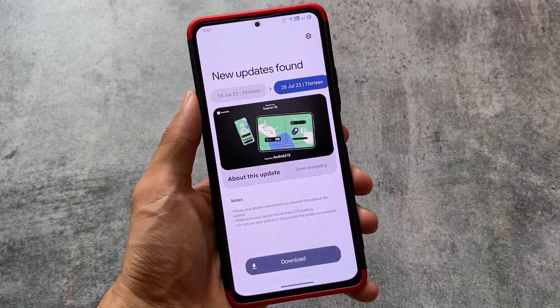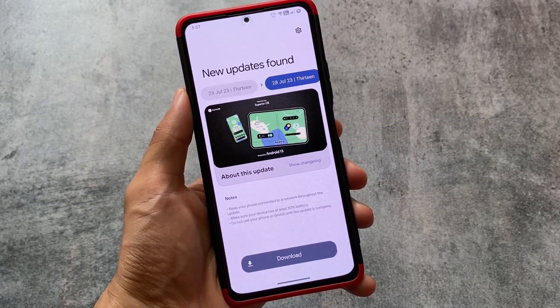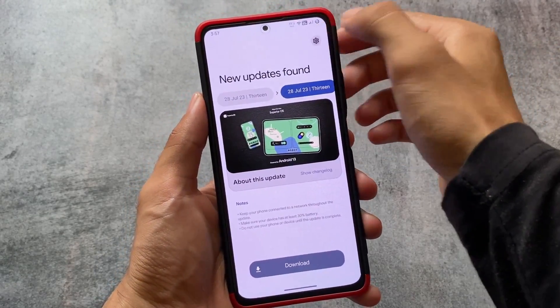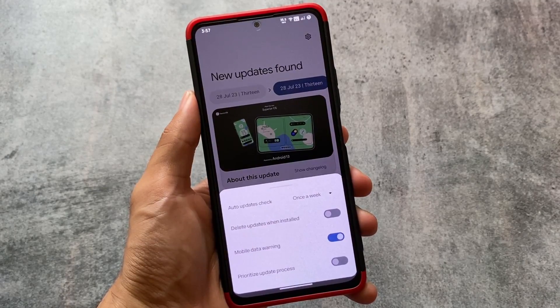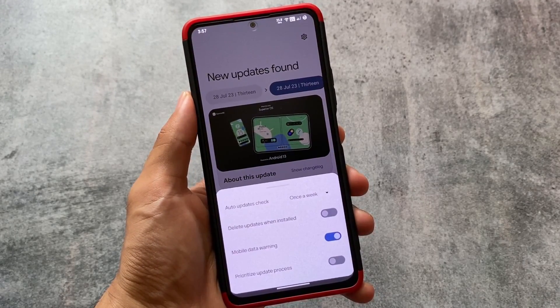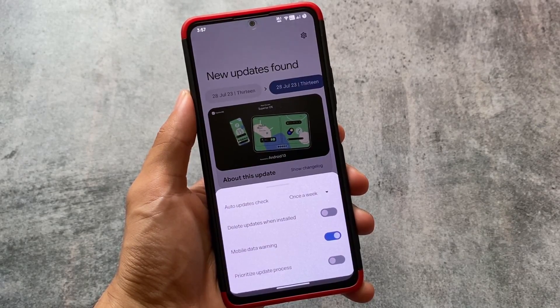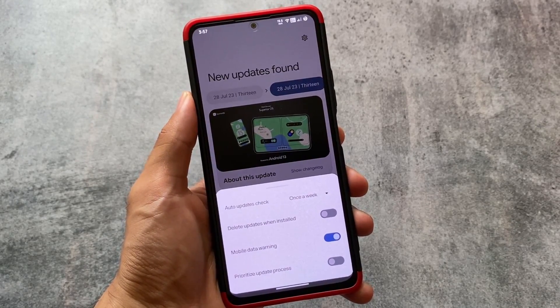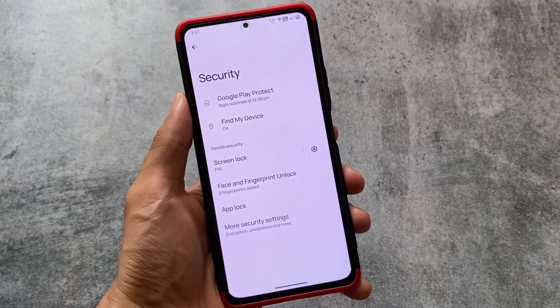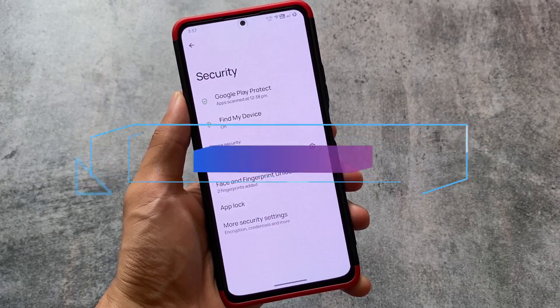We also have OTA support. If you need a custom ROM with OTA support, you can see the new update is available for my device — it looks like a daily update. You can see the changelog and have options to customize some things here. If you love using a custom ROM with OTA updates, this might be a good choice for you.